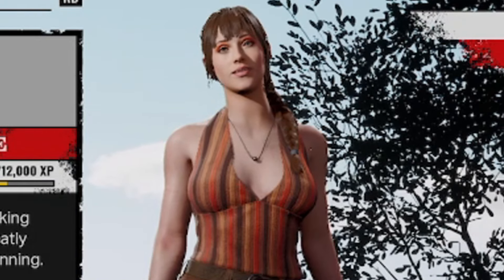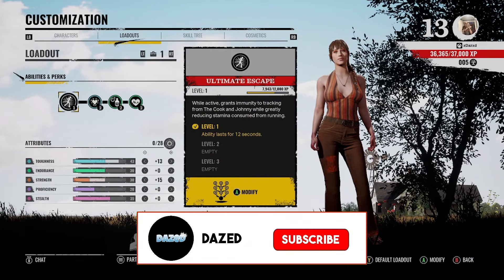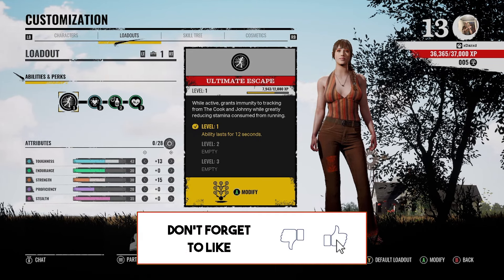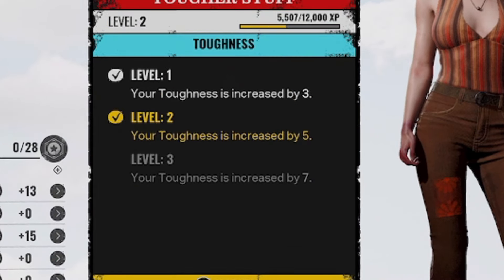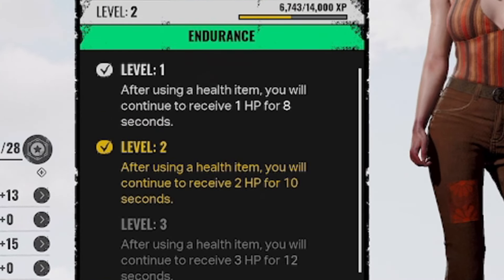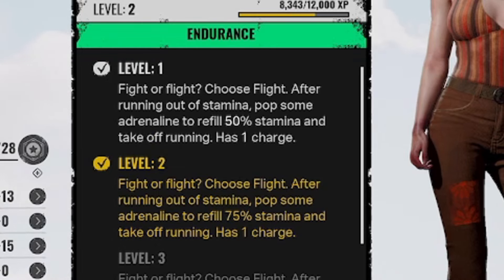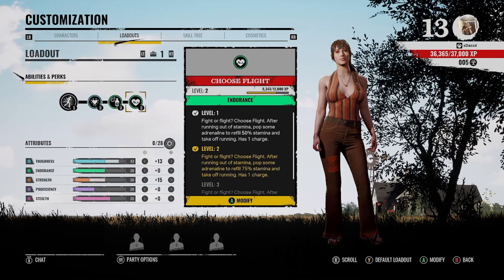Yo, what is up homies, hope you guys are having a good day or night. I'm going to bring you guys a jewelry build — yes, another jewelry build. Today we're going to be using Tougher Stuff: your toughness is increased by five, extra drip after using the health item, you continue to receive two HP for 10 seconds. And then Choose Flight: after running out of stamina, pops an adrenaline and refills 75% of your stamina — you have one charge to that.